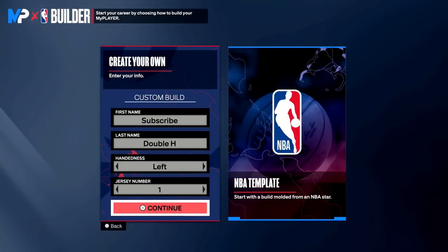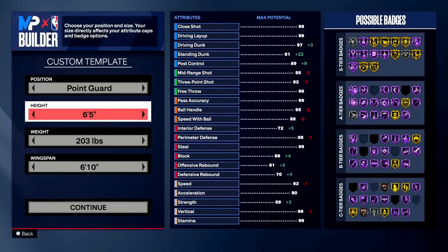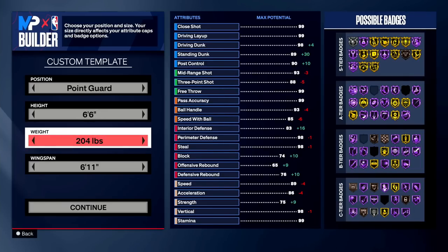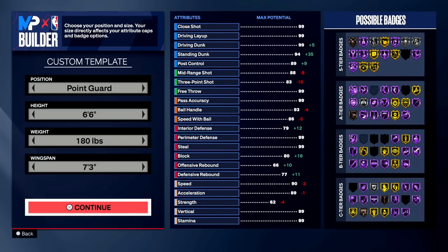Now moving on to the next ISO build. This build is going to be faster than the last, won't have strength, but it's going to unlock more dribble moves, have a higher ball handle, and be shorter with max wingspan — we're going 6'6". Why not 6'7"? Six-seven is literally just a worse version of the 6'8" — it's not much faster to the point where it's worth it, and the stats aren't different enough. If you want to be faster, just go 6'6"; if you want to be taller, go 6'8". Six-seven doesn't have a big enough advantage in either direction.